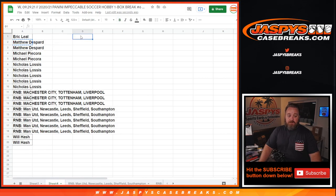So what I'm going to do is copy the customer list over to a separate spreadsheet. Eric, thanks for getting in, but no entry for you. Matthew with two, you've got one. Michael with two, you've got one. Nicholas with five, you've got two. And Will with two, you've got one. So there you go — five entries, four there.